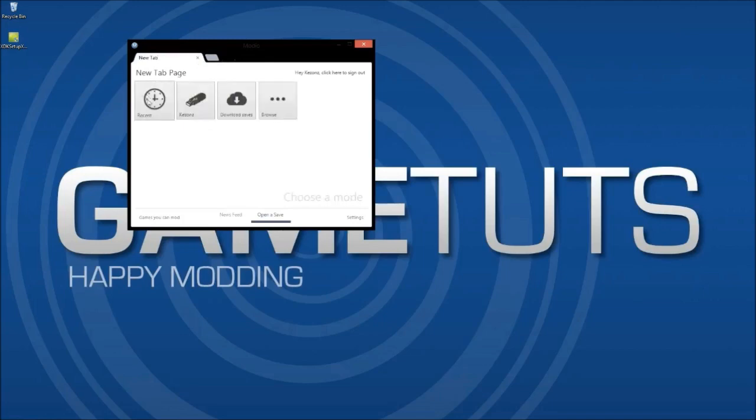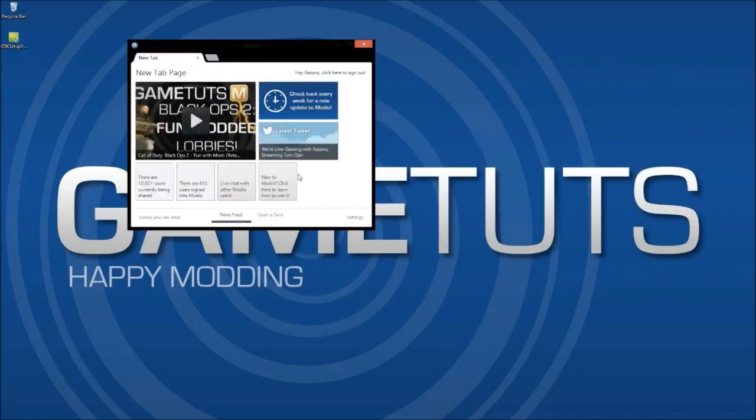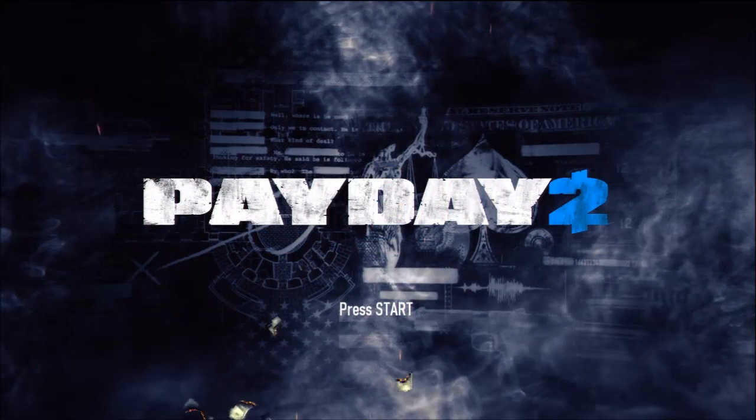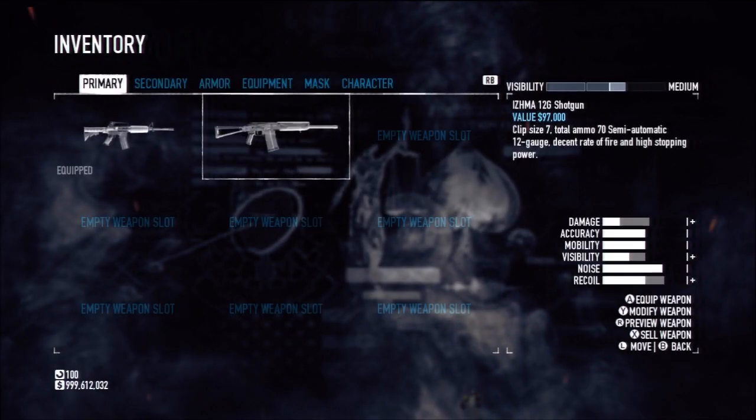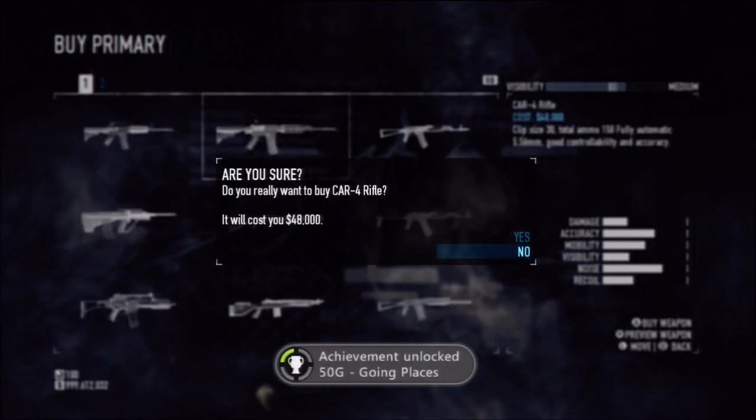Exit Modio 5 and get back into your Xbox. When you load it up, choose the correct storage device and you can see all the changes that you made. As you can see here are countless weapons I'm able to buy with the money that's been imported, so obviously there won't be a problem.